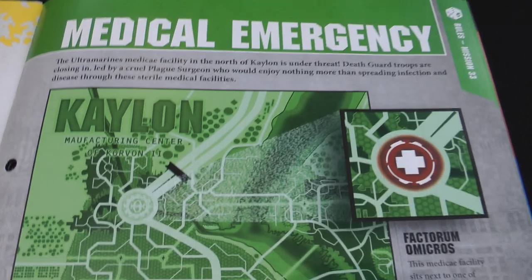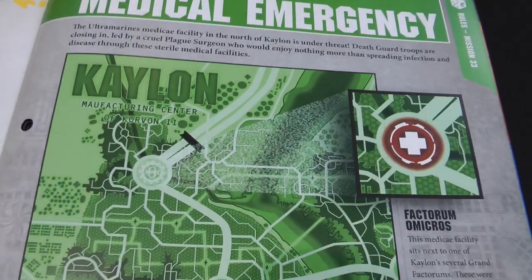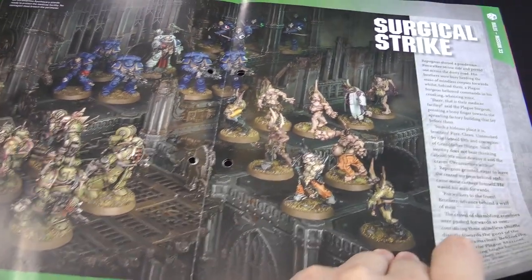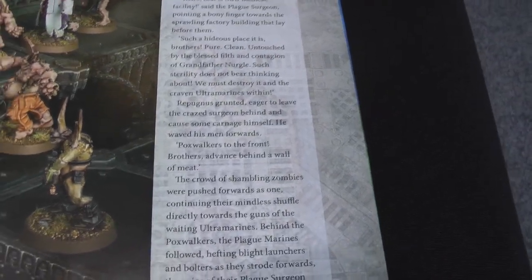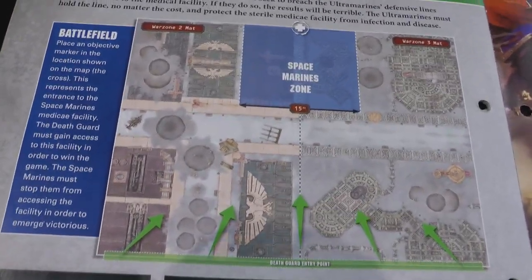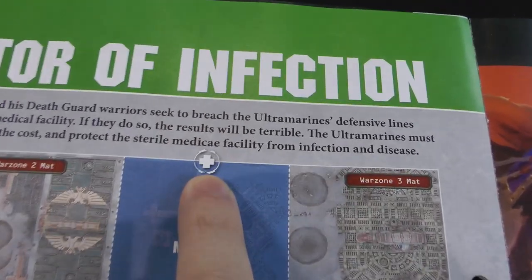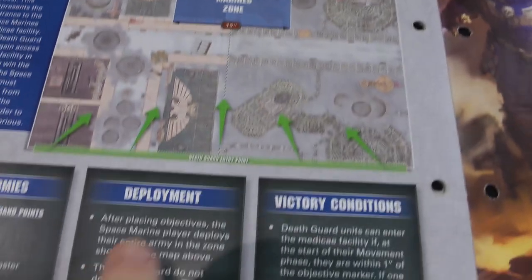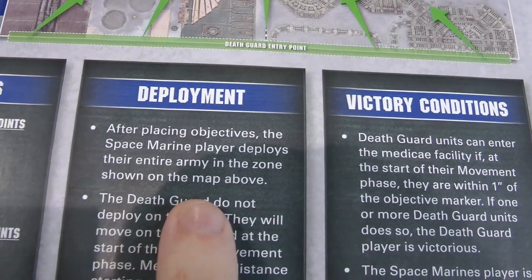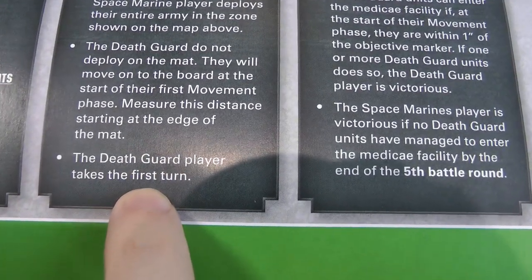So here we have our mission for this issue. The Silver Templars have set up a medical facility in the northern part of Calon, and a Death Guard plague surgeon is leading a small force to try and disrupt and taint it, to make it worthless to the Space Marines. We've got some artwork and a bit of blurb about Repugnis going with the plague surgeon to take the medical facility. We're deploying on the long edges of the board — both sides have 15-inch-wide deployment zones. The cross represents the medical facility objective, which the Death Guard have to reach, and the Death Guard move on in their first turn.